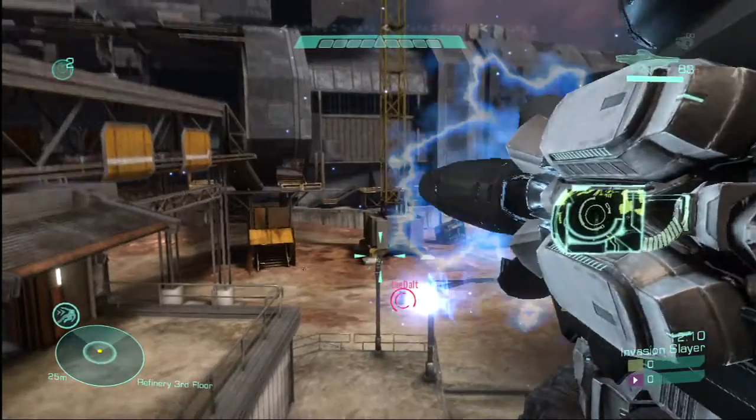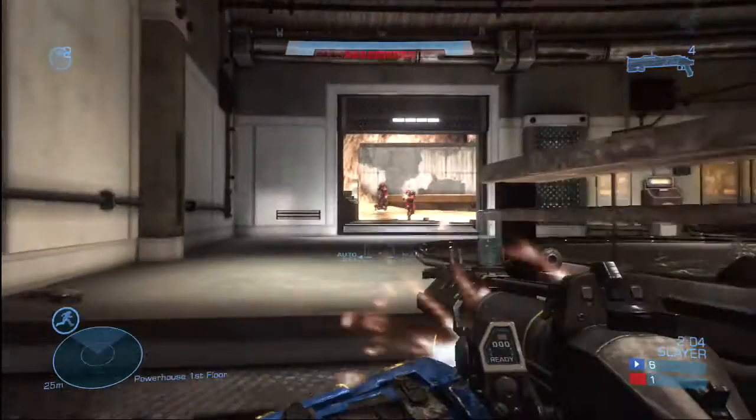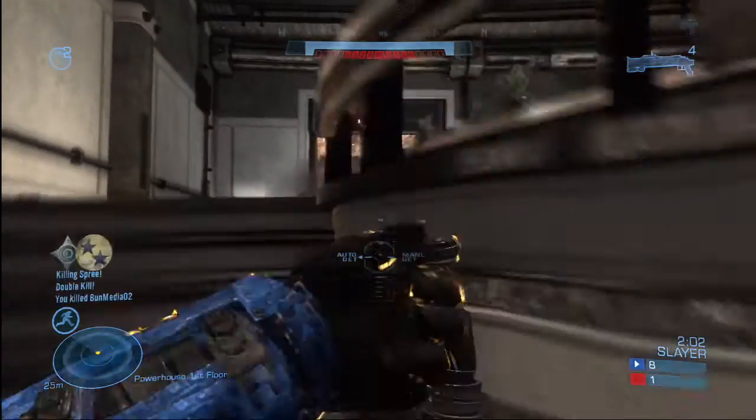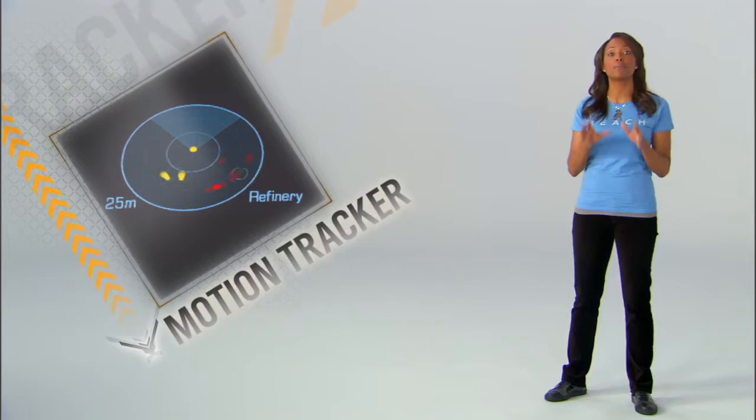Plasma launcher is anti-everything. Hold the trigger to charge up to four sticky rounds and let them fly when you have a lock. The grenade launcher — squeeze the trigger to fire an explosive round, or hold it to detonate on your own time. The shield still recharges, but health packs are back, so find them to heal all wounds. And keep one eye on your motion tracker, because it's been upgraded.